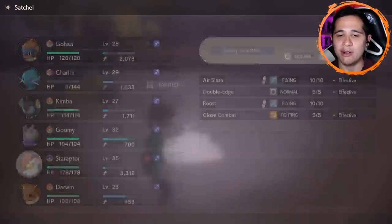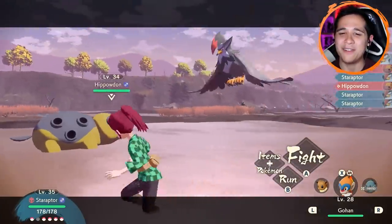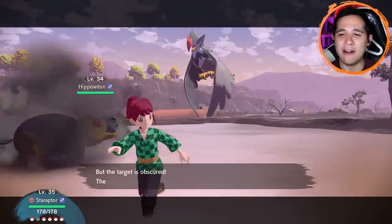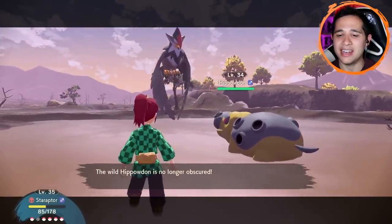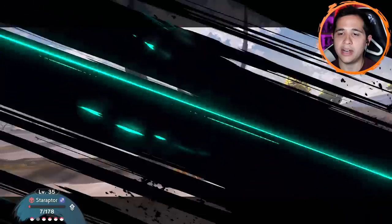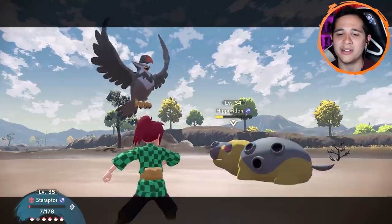We haven't used our Staraptor yet, even though I was flexing about it evolving so early. That cry is kind of different. This thing is so huge — Alpha versus Alpha, wait, this Hippowdon's not even an Alpha. That dude totally lied! Let's go for a strong style Air Slash. Staraptor — what the frick, you're still obscured. I can't even hit it. Now it's no longer obscured so we should actually be able to hit it. That was so annoying. Actually let's revive Charlie and see if Star Raptor can handle it — but I want Charlie to get experience.